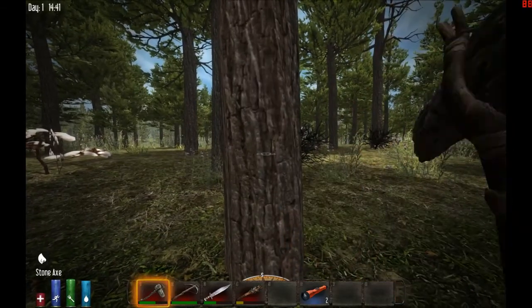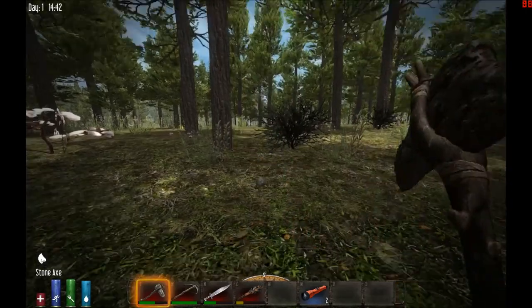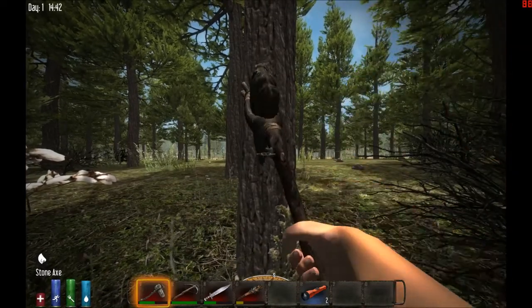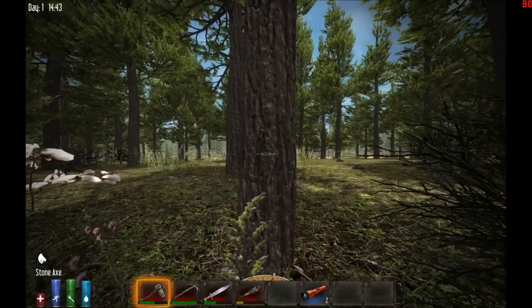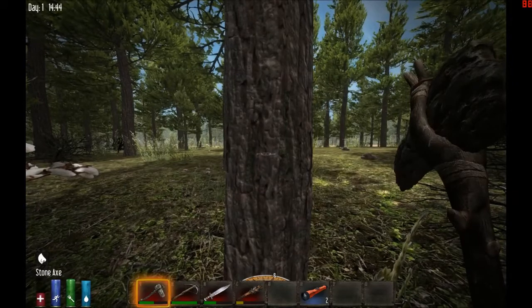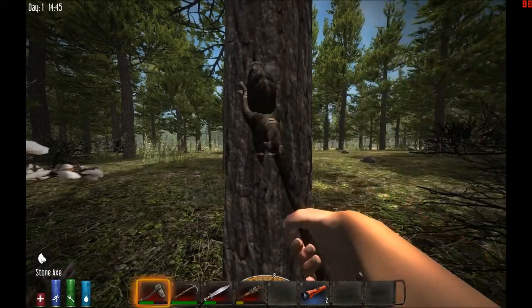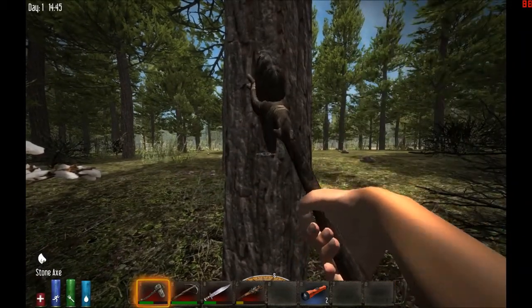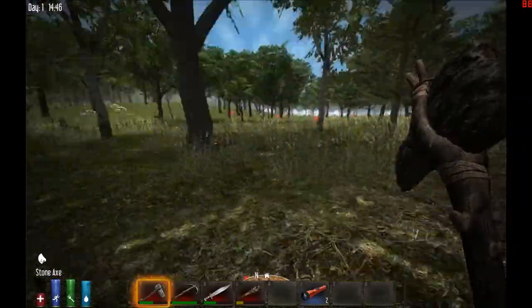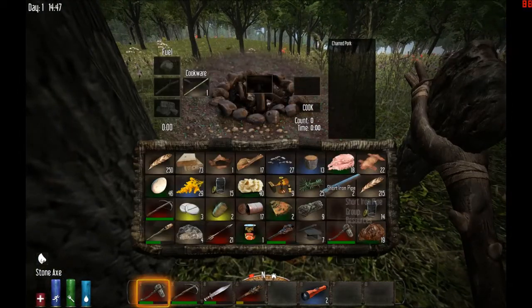I need to go back to the road and find a prefab. Prefabs are always heavily infested by zombies, so if I want to take over a prefab, I need to clear out the place — which means I need to kill all the zombies. As you can see, my health is not doing very well and I almost died.